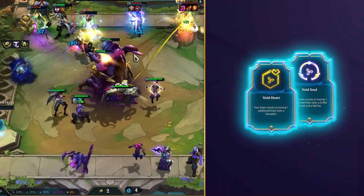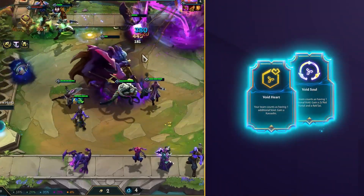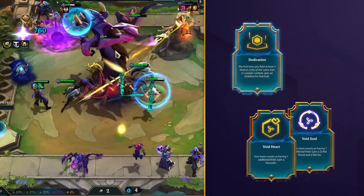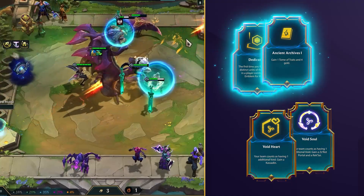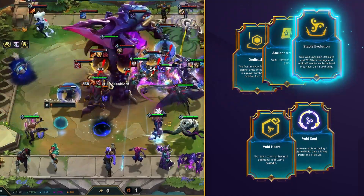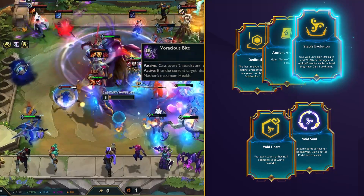For your augments, getting that plus-1 Void is the most important thing when playing this comp, so any Void Heart or Soul are instant grabs. Other augments to help secure the emblem like Dedication or Ancient Archives can definitely help out here too. And aside from that, Stable Evolution was literally made for this comp, so make sure you don't re-roll that one.